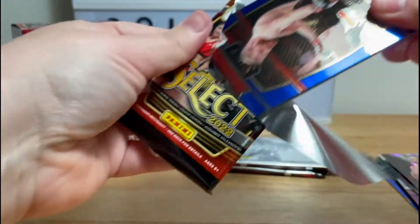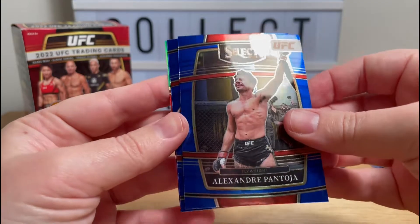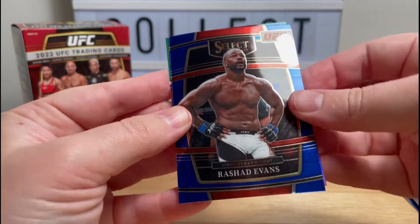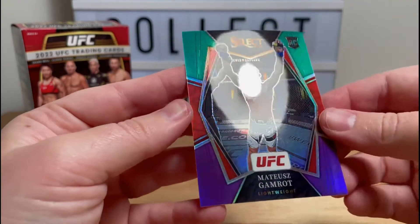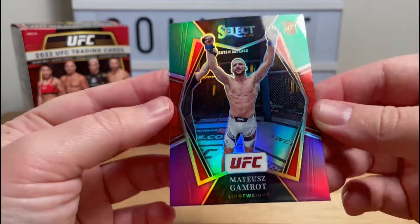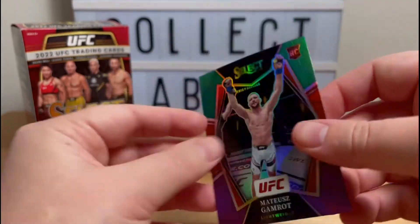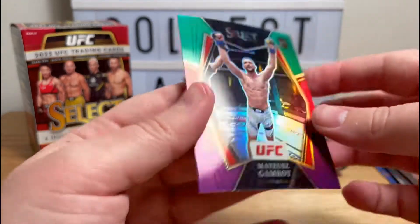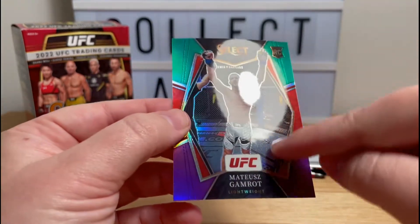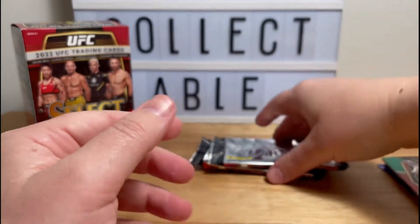Man, these packs are so finicky in how they rip. Jan, Pantoja, Rashad Evans, Gumrot rookie — green, red and purple. At least these ones are much better centered than some of the ones I've opened, especially the green, purple and red parallels I've opened before.